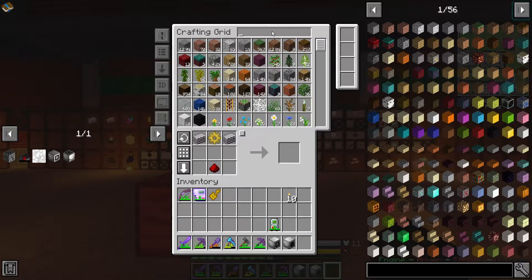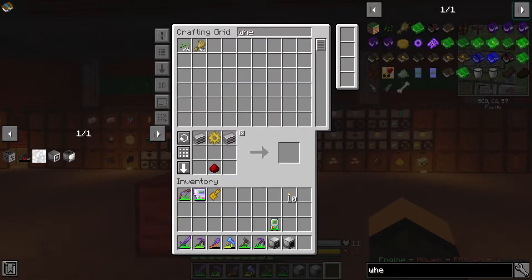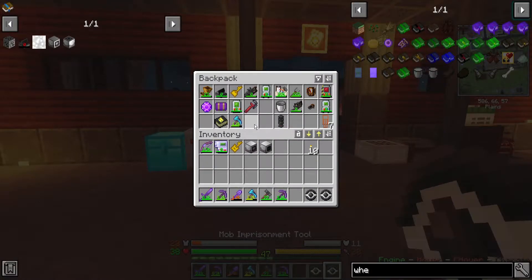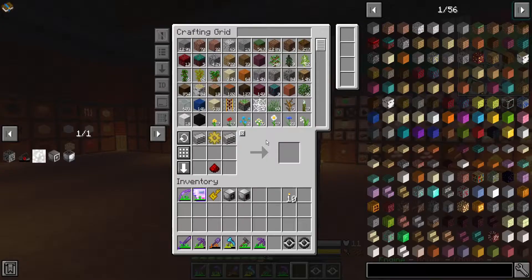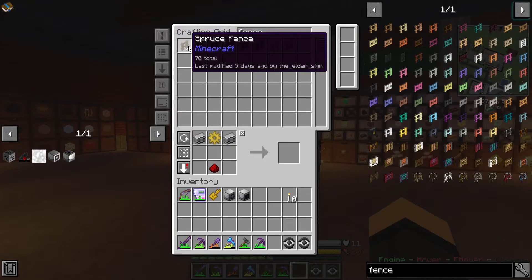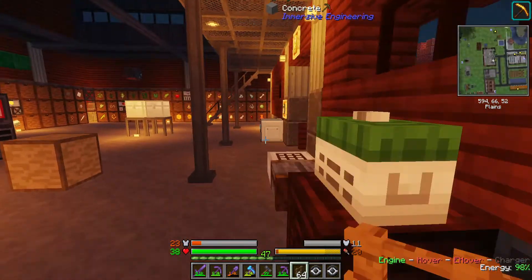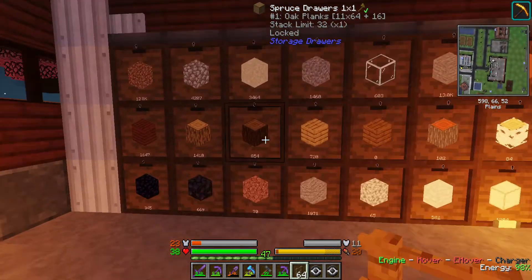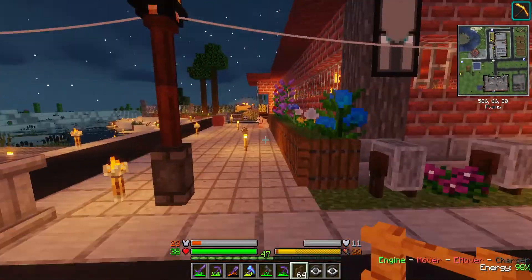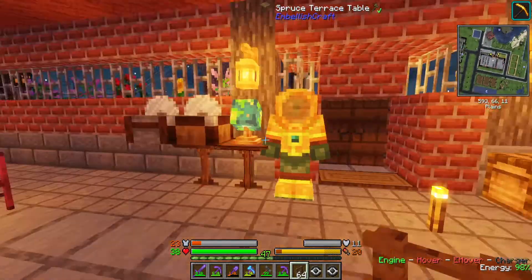How are we doing on wheat right now? Doing pretty decent on wheat. Let's get this out of here. What do I have for fences? I've got a decent amount of spruce fence. What do we have for planks over here? I need to go empty out my stage-one tree farm again too — and the woodcutter.